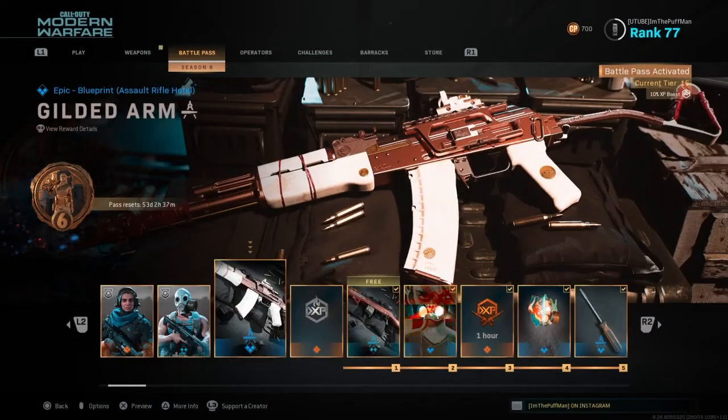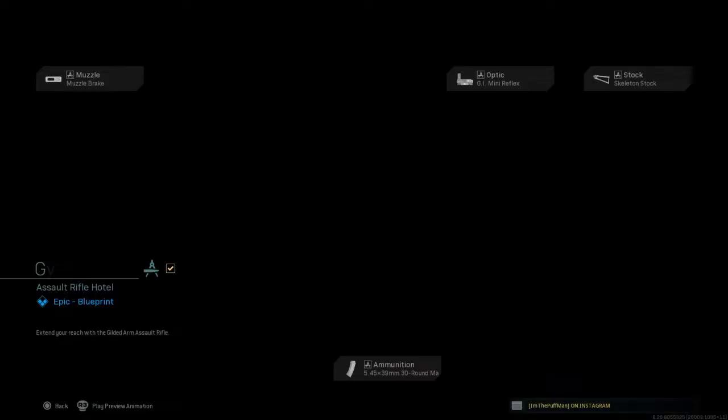Alright amigos, welcome back to the blueprint series. If you're new to the blueprint series or just tuning in, this is where we grab a blueprint that Modern Warfare has given us or that we unlocked, rate it in some gameplay, and give it a rating from 1 to 10. This one is an epic blueprint — assault rifle hotel, the Gilded Arm. Let's check out what kind of attachments are on this bad boy.